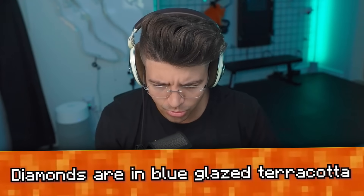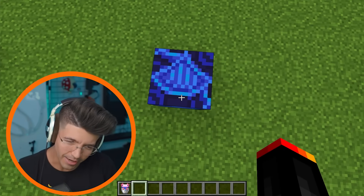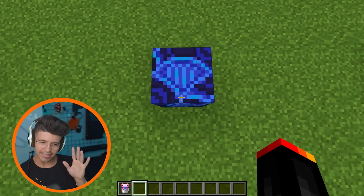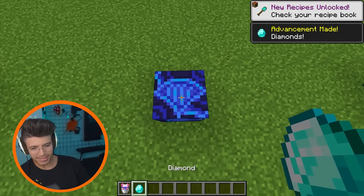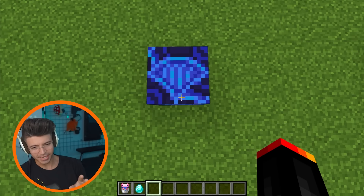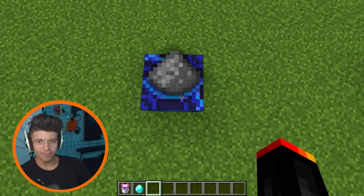Diamonds are in blue glazed terracotta. Wait — I don't think that looks like a Minecraft diamond, because Minecraft diamonds kind of look like eggs. But this looks like a proper diamond, like a diamond you would see in a diamond ring. Or if you look at it like this, it kind of looks like blaze powder or gunpowder.